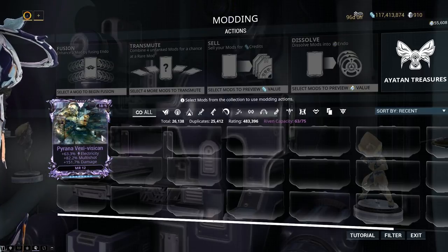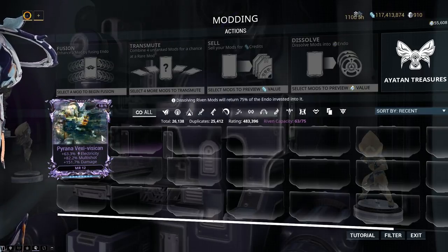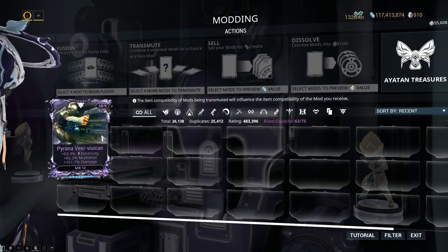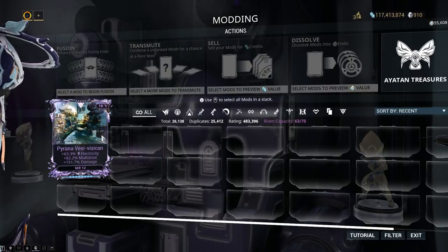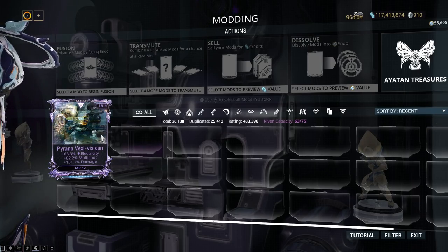These are Riven disposition changes, meaning some Rivens will be stronger and some weaker. The Pyrona Riven here is a lot weaker than before, having lost multi-shot, damage, and the elemental side. That is a huge nerf to Rivens — that's gonna go down well.